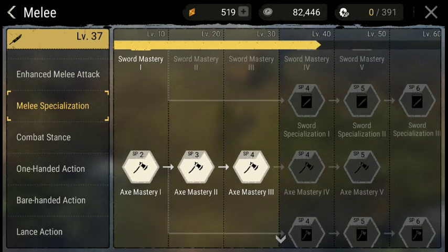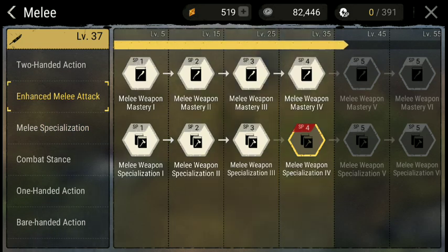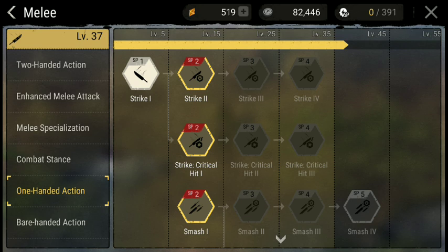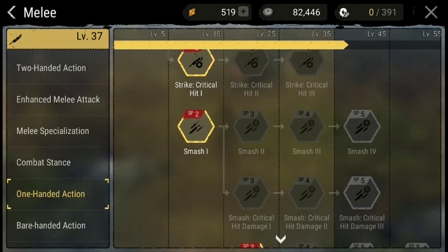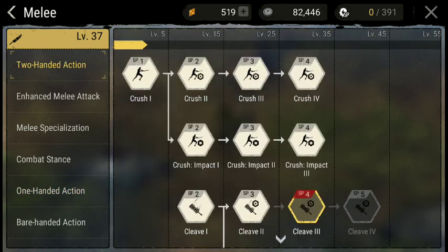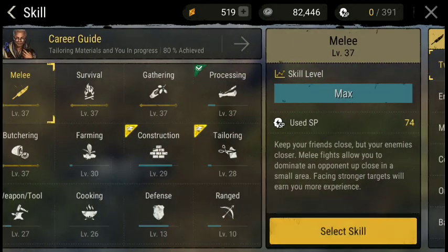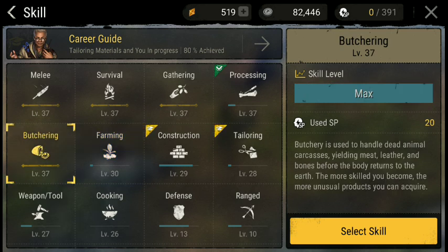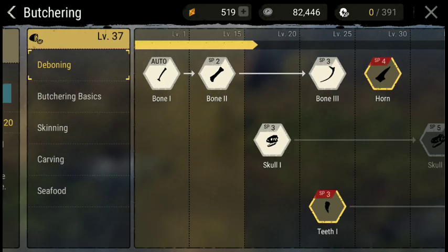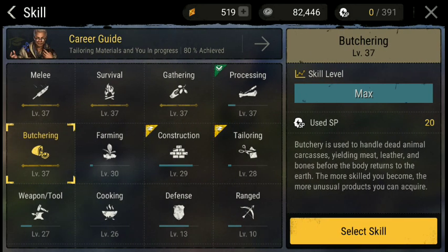You can't switch weapons in the middle of combat, so it really only makes sense to pick one and go with it. I took Axe Mastery — here's the melee stuff. I fight with two-handed weapons, so you can see I don't have any points in one-handed actions. All my points are in two-handed because I use two-handed axes. I can also do a little bit of butchering, but you're not going to unlock everything in every skill.